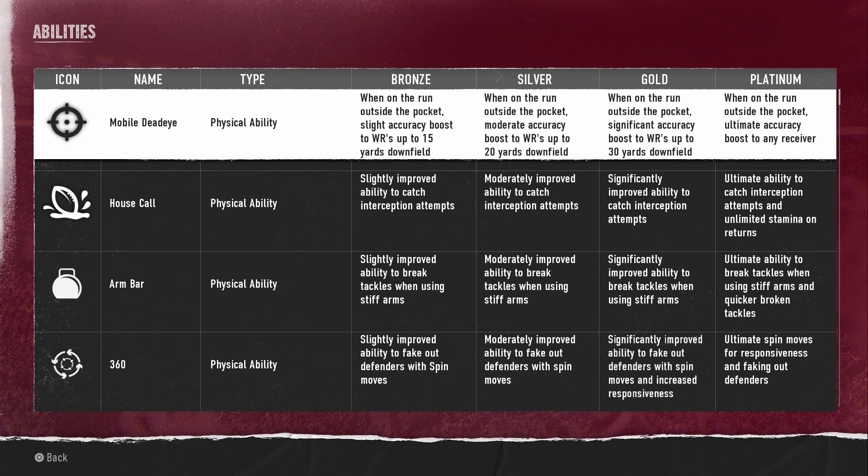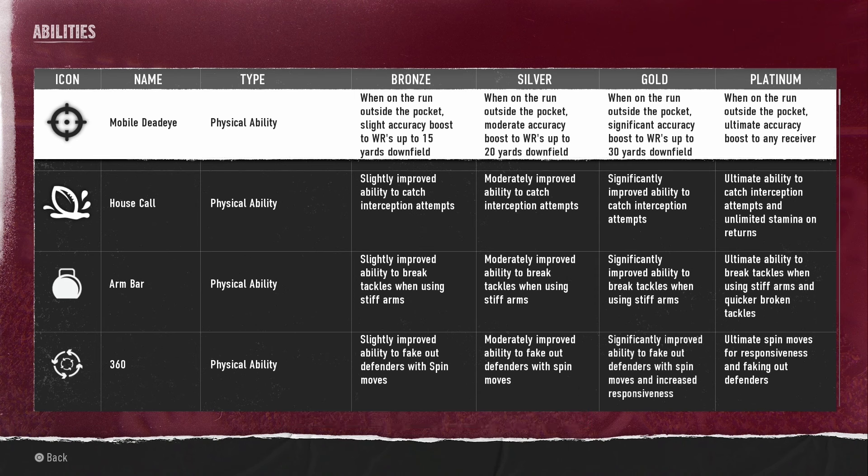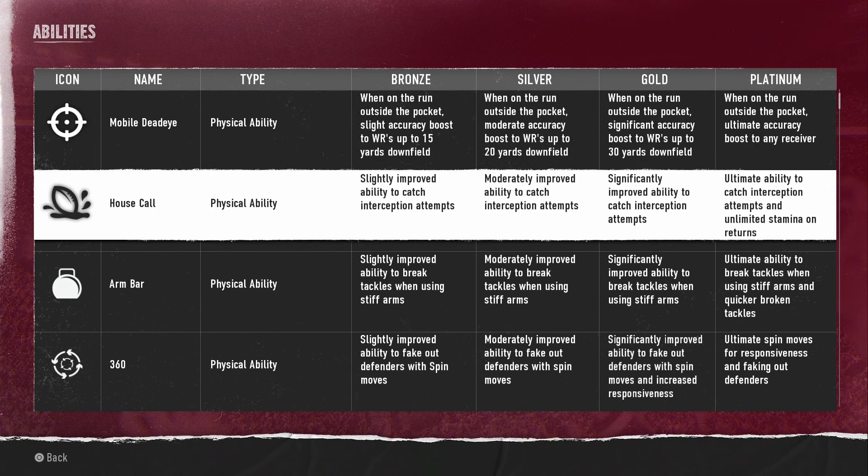For instance, Mobile Dead Eye is a physical ability. At bronze, when on the run outside the pocket, it gives a slight accuracy boost to wide receivers up to 15 yards downfield. At silver it goes up by yardage, and at platinum it's an ultimate accuracy boost to any receiver. So if you have a platinum quarterback with Mobile Dead Eye, anytime they're on the run they'll have ultimate accuracy to any receiver regardless of yardage — obviously that's going to be a very good thing.